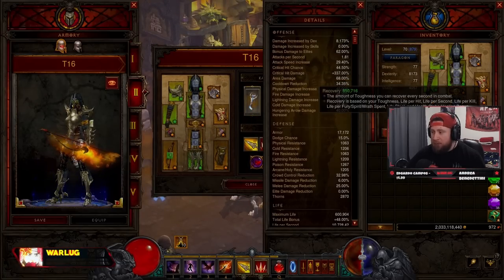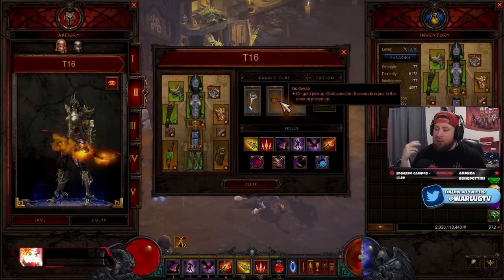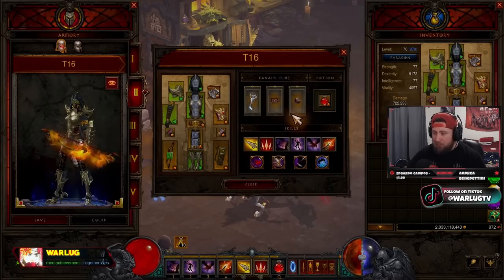In the Kanai's Cube we have Dawn, combined with our cooldown reduction for 100% uptime on Vengeance. We have Gold Wrap, which makes us invincible — on gold pickup you gain armor for five seconds equal to the amount picked up. And Ring of Royal Grandeur to ensure we have the six-set piece bonus.